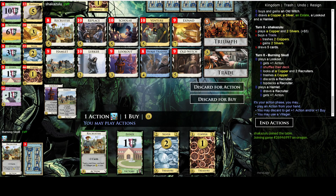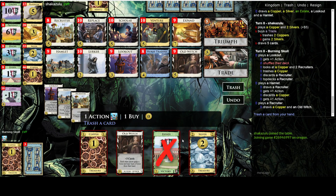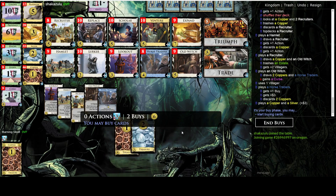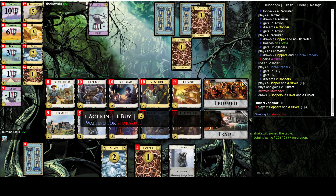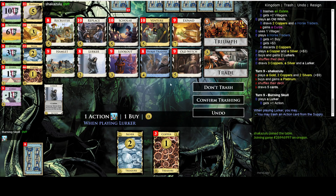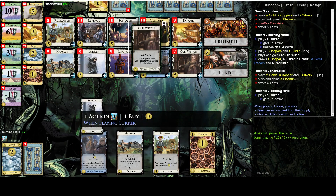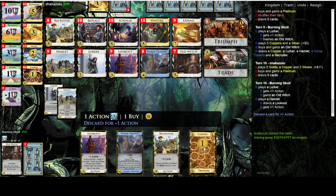Well, that was a scary Lookout. Let's discard for action. So out of the Estates now, and I think I want a couple of Lurkers here. Let's trash another Old Witch and buy another Old Witch. Let's get this Old Witch back, discard for action.